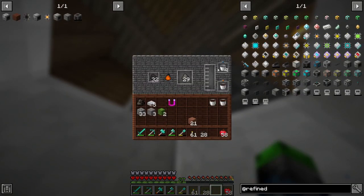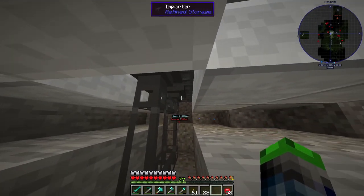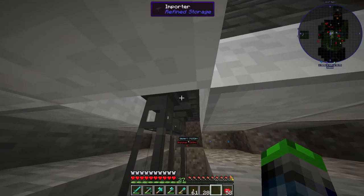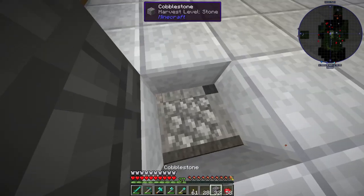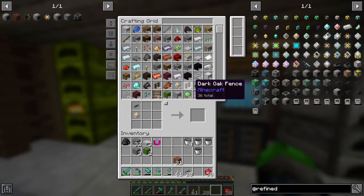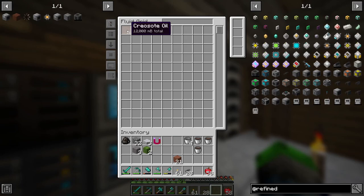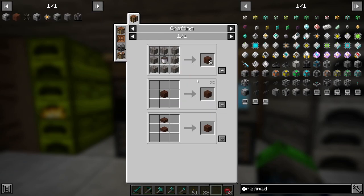It does work - it freaking works guys! So this importer here will take fluids out and this one will take the items out. Yes! Automation - it's a beautiful thing. Fluid grid - yes, creosote oil! Now if we go to craft up treated wood...